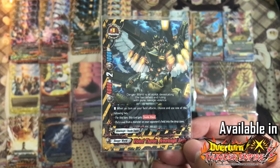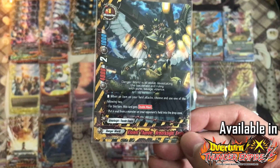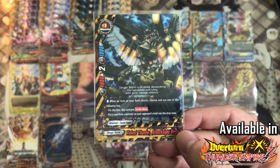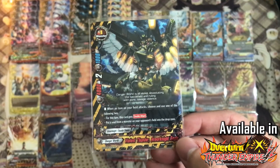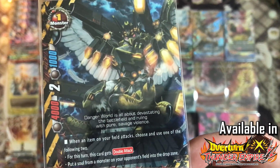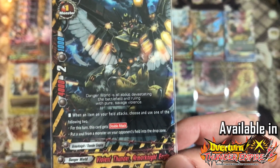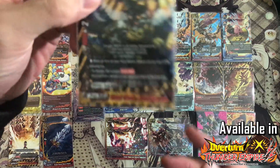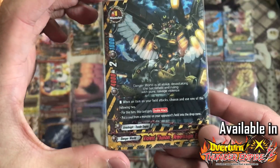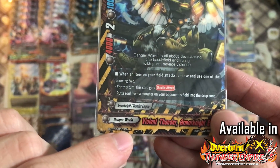The second ability: put a soul from a monster on your opponent's field into the drop zone, so you can actually fight against Ancient World when they have big monsters. You can always use this ability to remove their soul, which is considered an attack. So it is a very amazing card — a very cool looking Thunder Empire unit from XBT03, the Overton Thunder Empire booster pack. It is an uncommon.